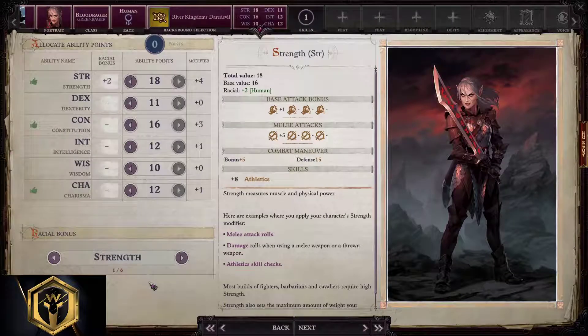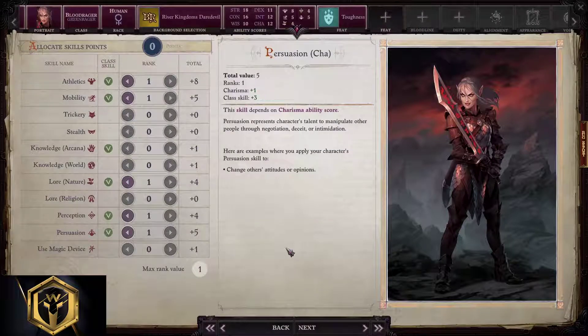Allocating ability points: 18, 11, 16, 12, 10, and 12 is the way to go. Allocating skill points — we're gonna take all greens and we're gonna exclude knowledge arcana only.